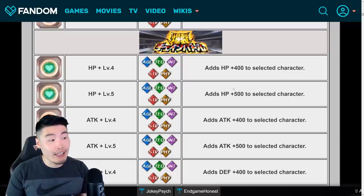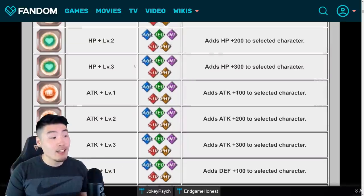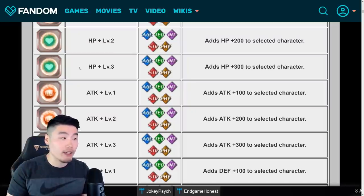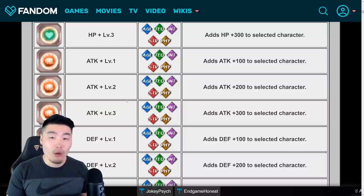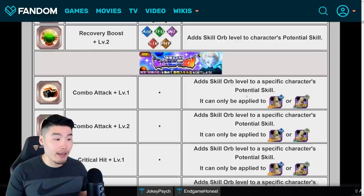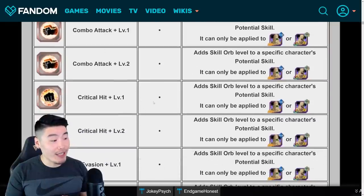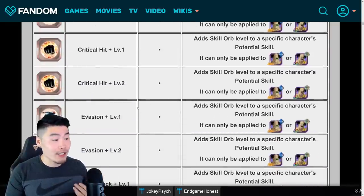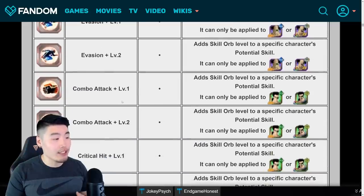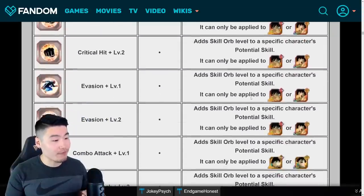This applies to HP, attack, and defense. For these skill orbs, they're generally associated with a certain type — so if you get an AGL HP skill orb, then only AGL units can equip that skill orb. If you get an INT attack skill orb, then only INT type characters can equip that skill orb. We also do have some specific ones available on JP right now for the Team Bardock free-to-play units, and these ones also give some additional hidden potential skill levels — critical hit and evasion — for Borgos, Fasha, Tora, Bardock, and Shugesh.